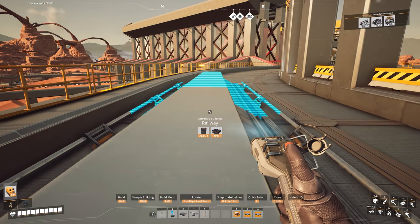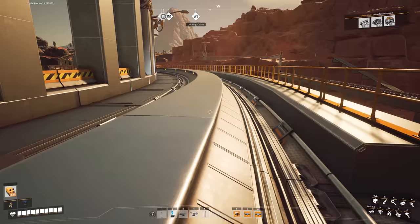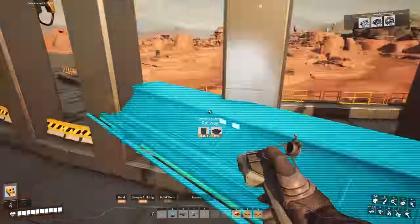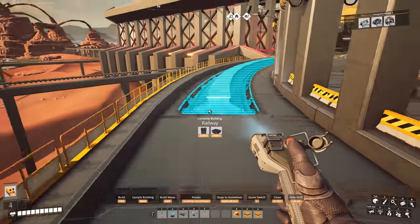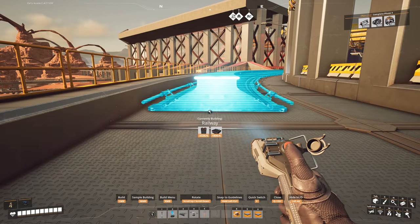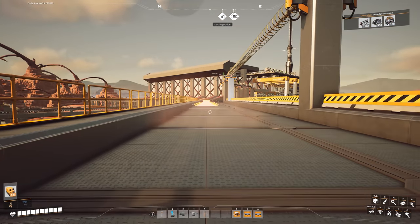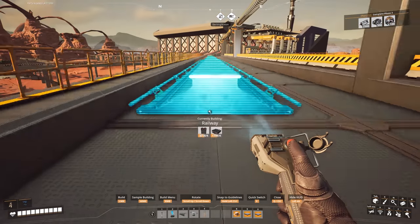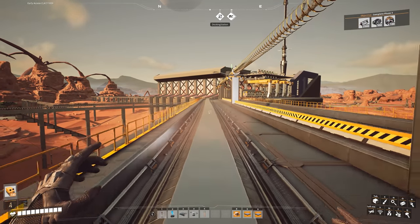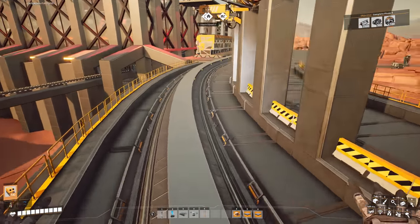Grab the corner piece and take it all the way around - it will snap on and you get a nice smooth turn. If you don't place the straight first and try to estimate where it goes, you'll end up placing the corner in the wrong spot. Then when you place the straight from there, the track becomes wonky. So make sure you do your straights first - it's a lot less stressful.